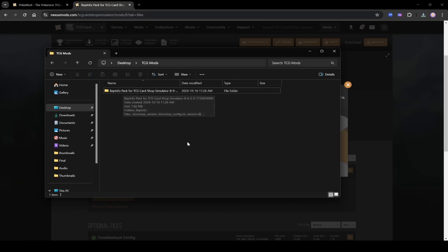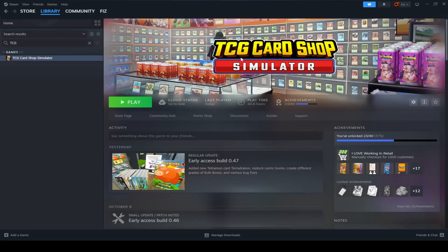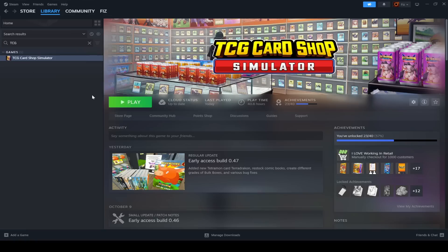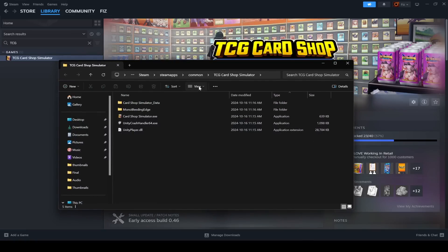Now go into Steam and find your TCG Card Shop Simulator game. Right-click on it on the left-hand side, go to Manage, then Browse Local Files. This will open up your Steam folder where the game lives — it's in Steam/steamapps/common/TCG Card Shop Simulator.